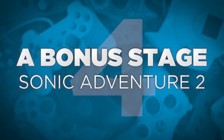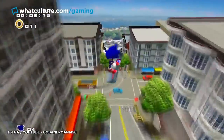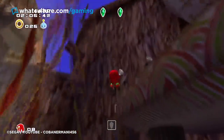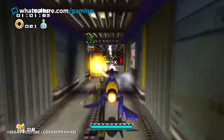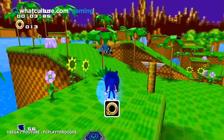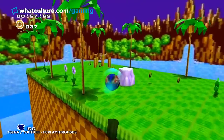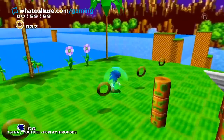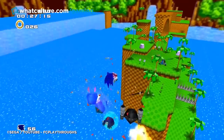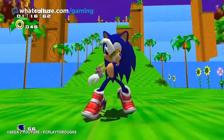Number 4: A Bonus Stage — Sonic Adventure 2. If you manage to obtain all 180 emblems and A ranks on every mission, there's something really special waiting for you. Dot every I and cross every T and you'll unlock a bonus level which is, in essence, a 3D version of Green Hill Zone Act 1 from Sonic the Hedgehog. This is a really special treat for fans of the original and an excellent surprise for those patient enough to attain it. The level is really faithful to the original, only swaying the player's path at certain points to adapt to a 3D plane. The effort is substantial, but the reward is totally worth it, especially since no one knew it was coming.